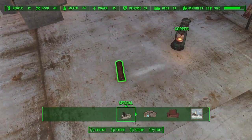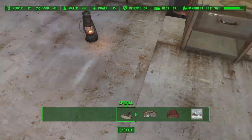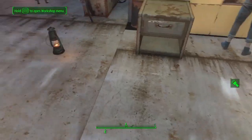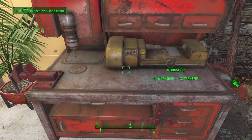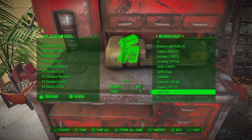Once the store menu pops up you want to press Start, and what this will do is basically duplicate it into your inventory. So you've stored 20,000 copper and you've scrapped 20,000 copper at the same time. Now if you look in my inventory I do have more copper than I had when I started.